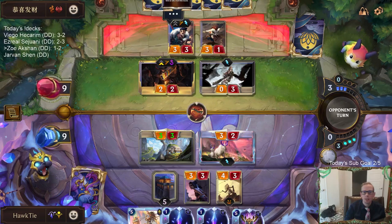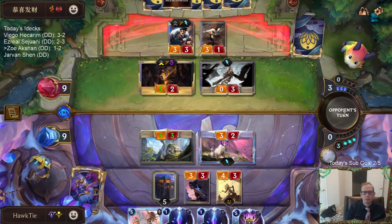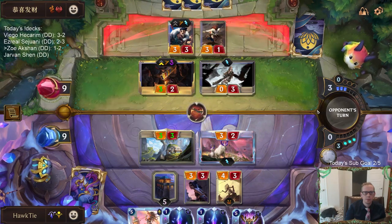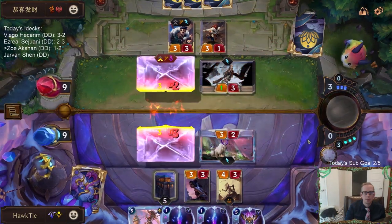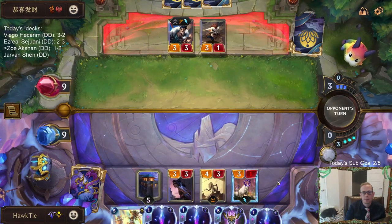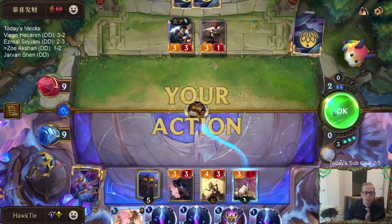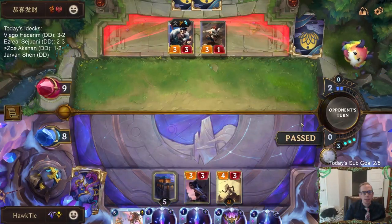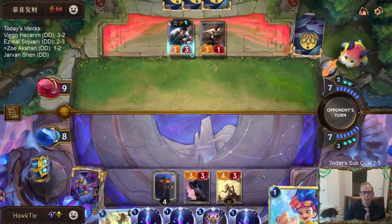It's to kill Chip, so I wouldn't think they would want to kill Chip. So they just traded their Parlay and Riptide Rex to kill a goat? I think that's a good trade for me.